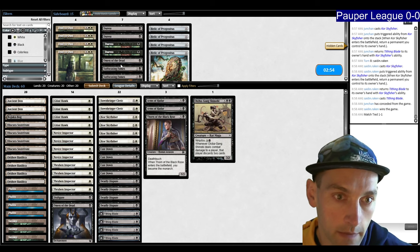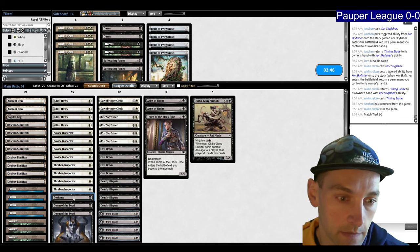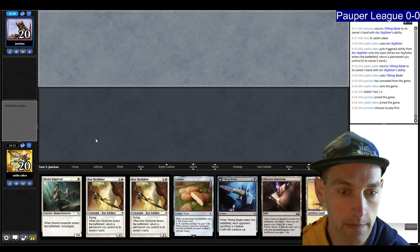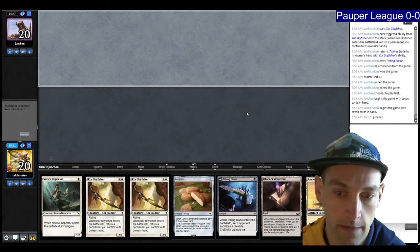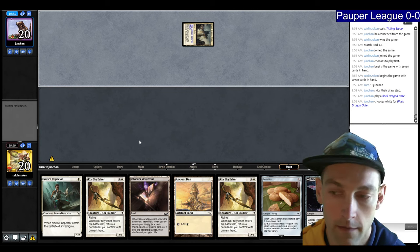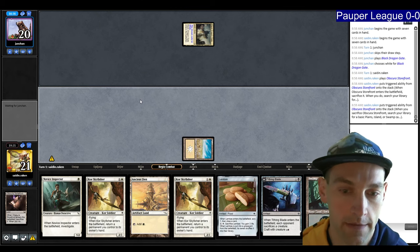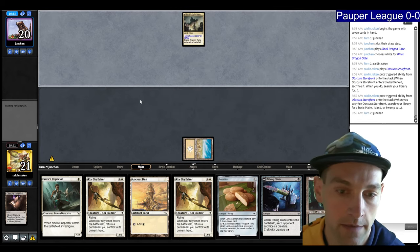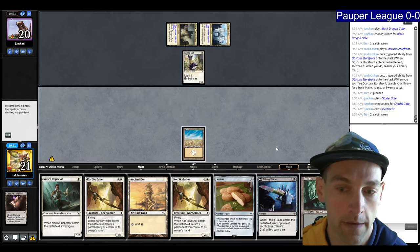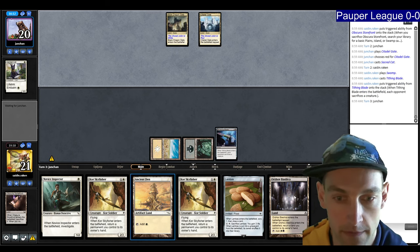Not much needs to change for game three — maybe Omen of the Dead is better than Okiba Gang. We have Early Tithing Blade and Lembus, which looks pretty good. We can fetch a Swamp, then play Lembus or Tithing Blade on turn two. They play a Black Dragon Gate. I get a Plains since I have more white spells. They play Citadel Gate, then a Sacred Cat. We just go Tithing Blade — keep everything off the table. Cat down. Drawing the Basilica is nice because we have tons of land drops lined up.